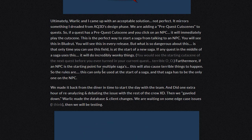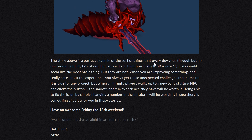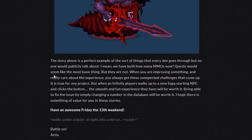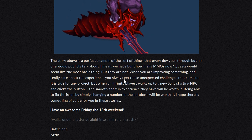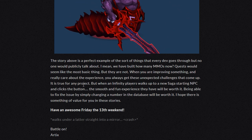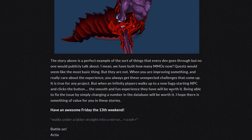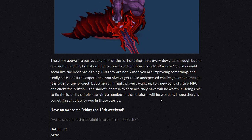Furthermore, if an NPC is the starting point of multiple sagas, this will also cause terrible things to happen. So the rules are: this can only be used at the start of the saga, and that saga has to be the only one on the NPC. We made it back from the diner in time to start the day with the team and did one extra hour of reanalyzing and debating the issue with the rest of the crew. Then Warlick made the database and client changes, and we are waiting on some edge case issues, then we are testing. The story above is a perfect example of the sort of things that every dev goes through, but no one talks publicly about. We have built how many MMOs now? Quests would seem like the basic thing, but they're not. When you're improving something and really care about the experience, you always get these unexpected challenges. But when an Infinity player walks up to a new saga starting NPC and clicks a button, the smooth and fun experience they will have had will be worth it. Being able to fix the issue by simply changing the number in the database will be worth it.